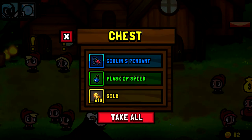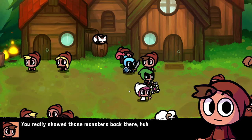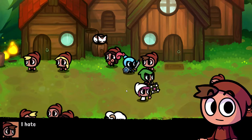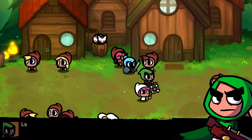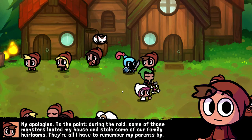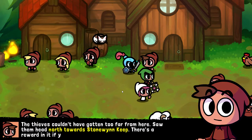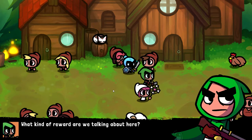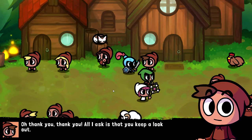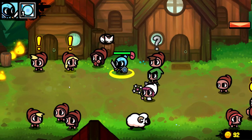We pick up a goblin pendant quest and talk to villagers. One villager explains monsters looted his house during the raid. I accept all the quests. I hope there's a quest tracker — no promises. We're just going to talk to all the people and collect all the quests before continuing.